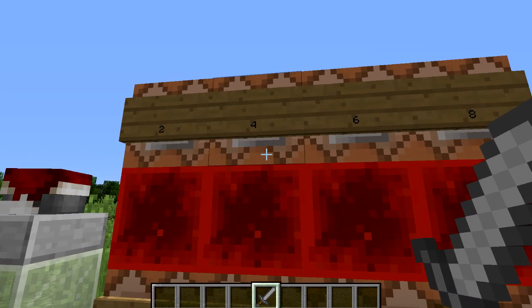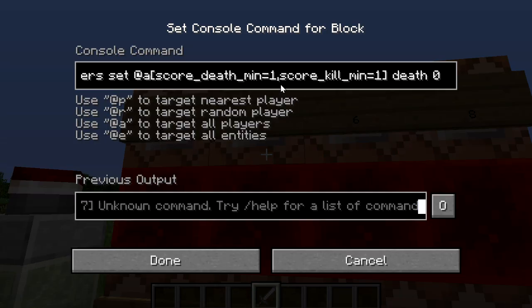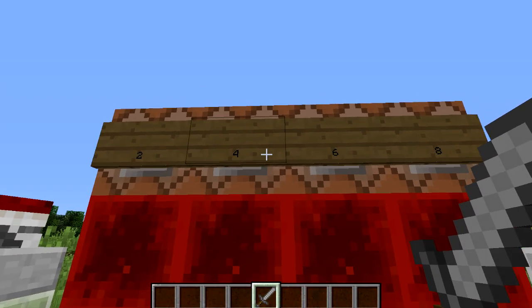The fourth command block is going to stop a player who's killed themselves from getting a skull. If you want players to be able to farm themselves for skulls then just skip this command block. Otherwise, it's going to detect when they have died and killed at the exact same time. Because it runs 20 times a second it's incredibly precise — it will detect when a player has killed themselves and for that reason it won't give a skull.